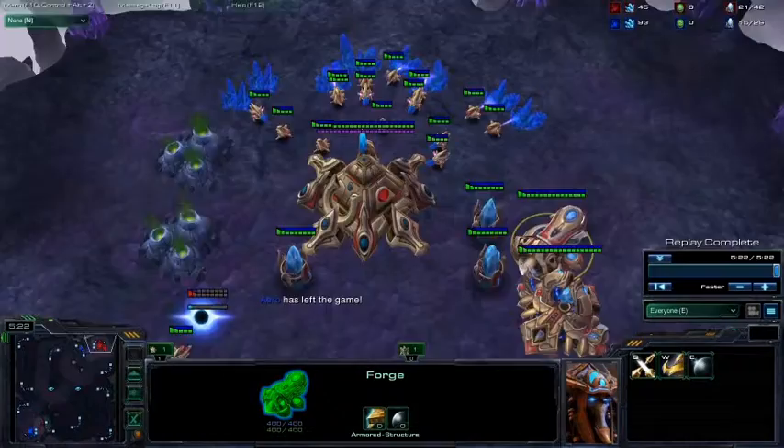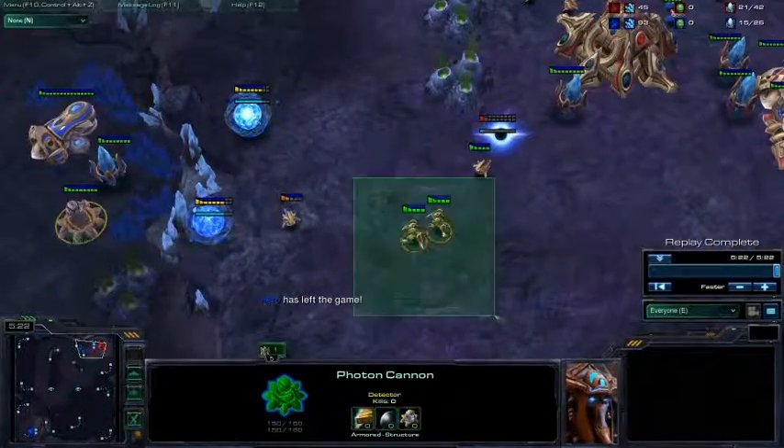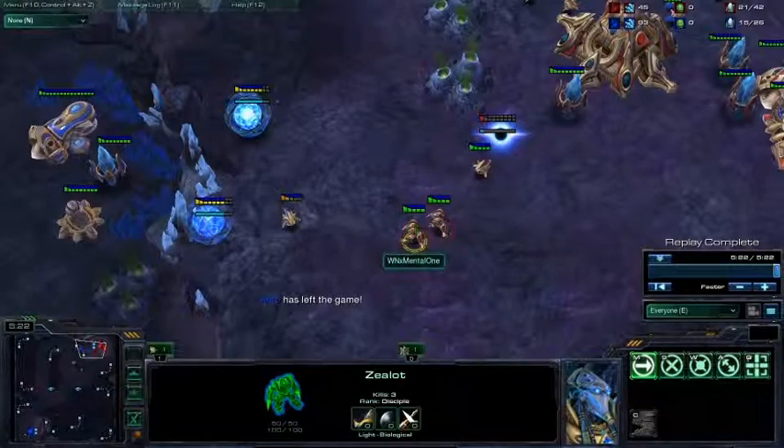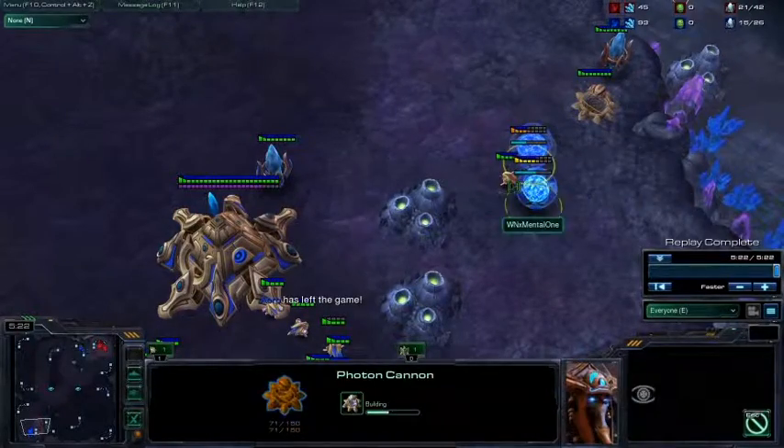So, with the forge defense, you can have a cannon in your base, and that just stops him from cannoning you. Ideally, though, you don't want cannons to go up at all. I really should have killed this when I had the chance. And you can cannon them in, and they can't really do much about it.